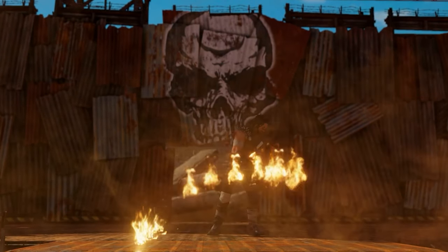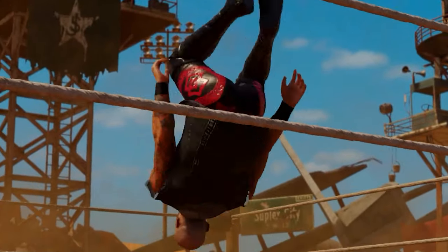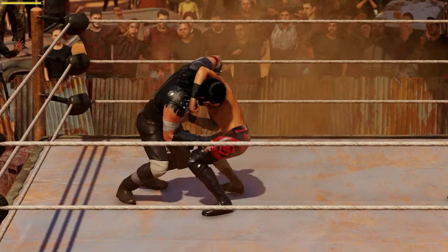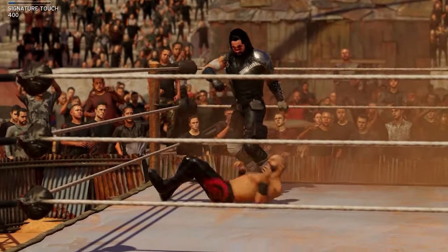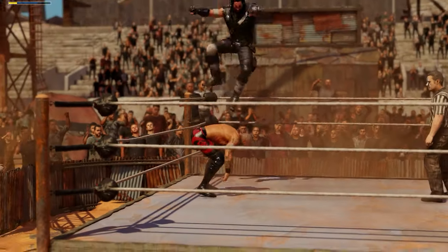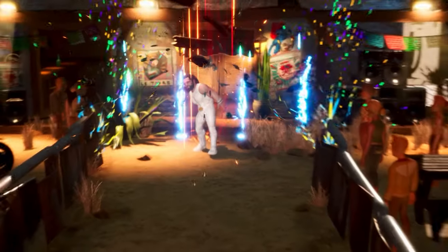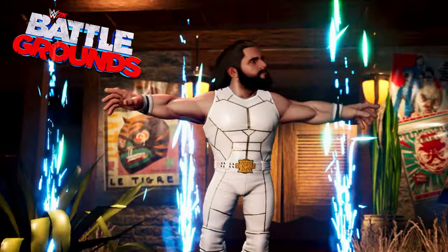2K20 is here and after crashing once we are taking it to the Wasteland as Seth the Wanderer against the high-flying Ricochet. 2K original arenas were truly awesome — at least they were unique. But the characters keep getting worse through each DLC. Nonetheless, Ricochet tried against Seth but we ended up getting that curb stomp for the win.